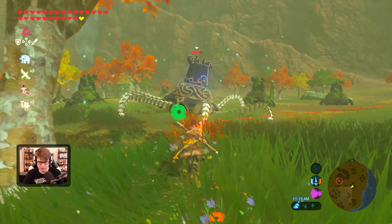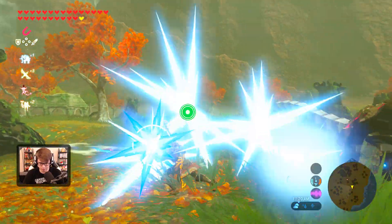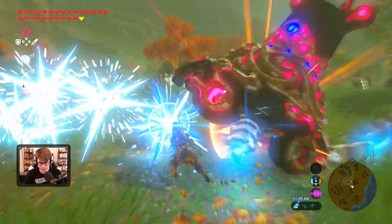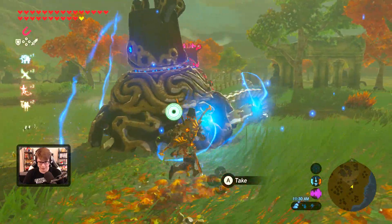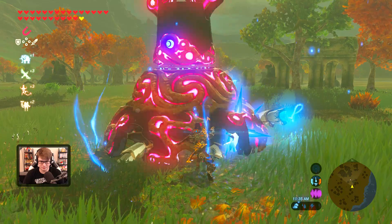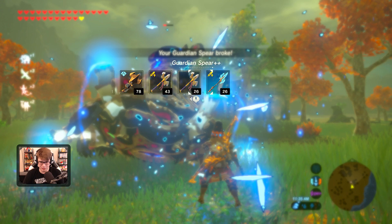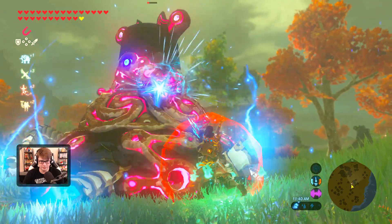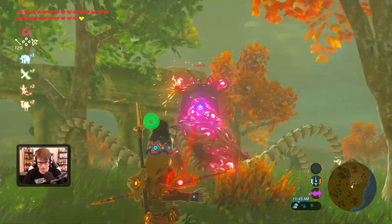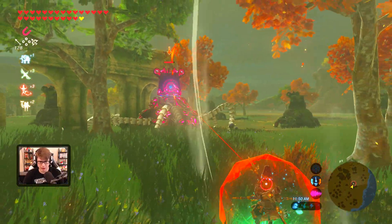I wasn't right at the arrow I wanted, but that works fine. Oh, another one's actually... I missed it. I'm trying to block this guy's shots with this guy's dead body. Alright, I'm just going through my guardian weapons. That was one of my weaker ones too. Pain train's about to start. That's one down. Hey buddy, mad about your friend?